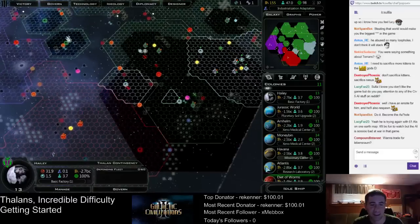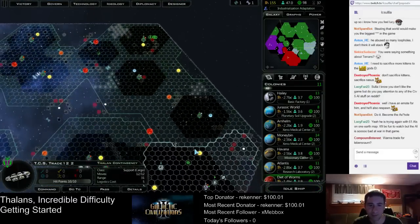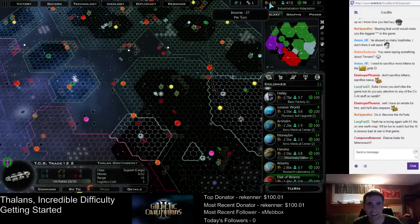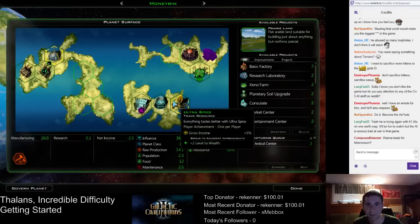I could probably go for any win condition here that I want. I think I'll try to ally with the Iconians and eliminate the other two, because that seems like the easiest thing to do. That's really crazy. So we're losing money hand over fist, but we're almost to the point where Money Bin can take over. I need to start getting these Market Centers up quickly.